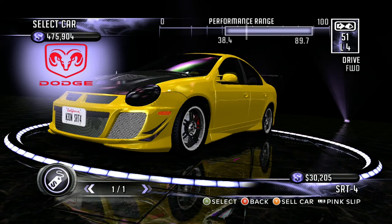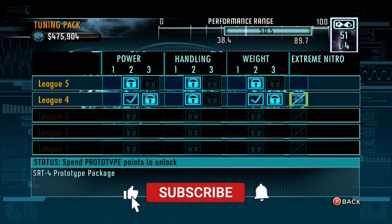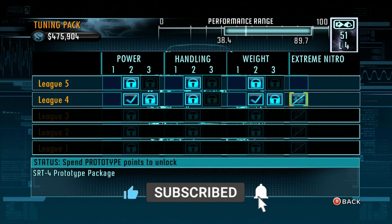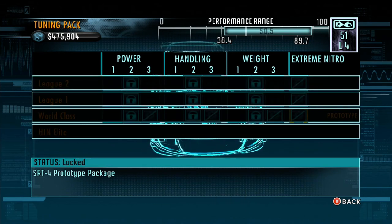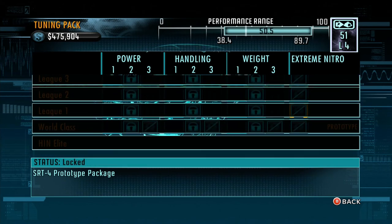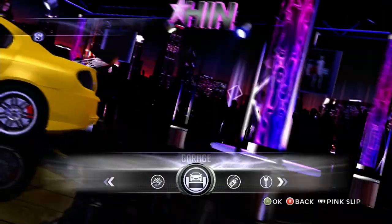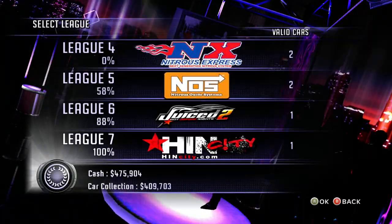From league 5 up to the last league, you can do extreme nitrous events. So this is league 4 — I can use that, but I have to spend the prototype point to unlock it. It goes all the way to world class for this car for prototype. But we can use extreme nitrous in each league. Alright, let's get into some races.